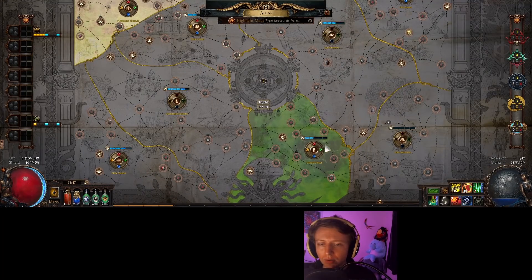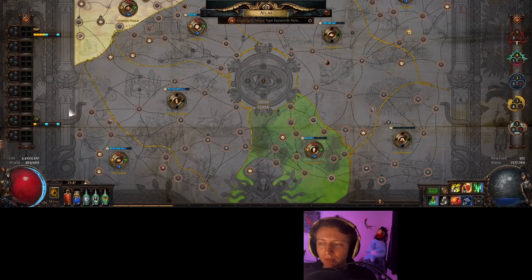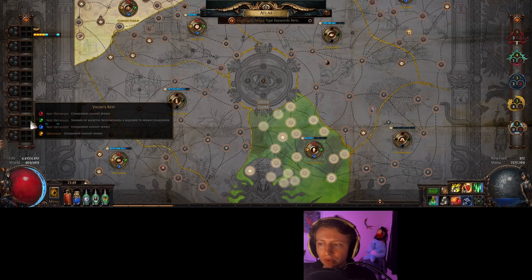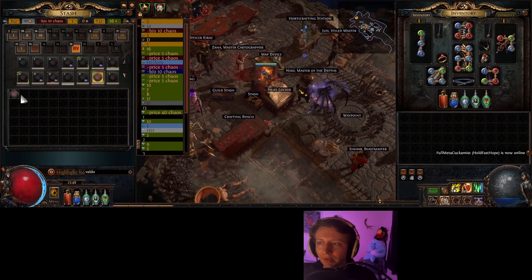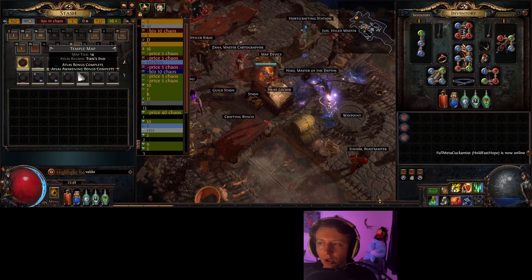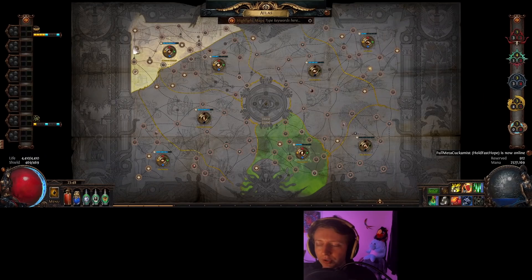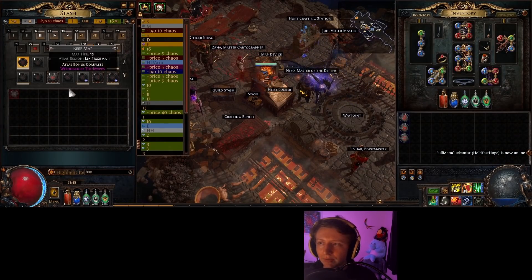Right now I have areas that need a lot of maps completing — eight maps at the correct tier in this region, and then five in Drax. So what I'll actually do is search Valdo and grab eight maps, or however many I have in that region, then search for five maps in Haywork if I have them.